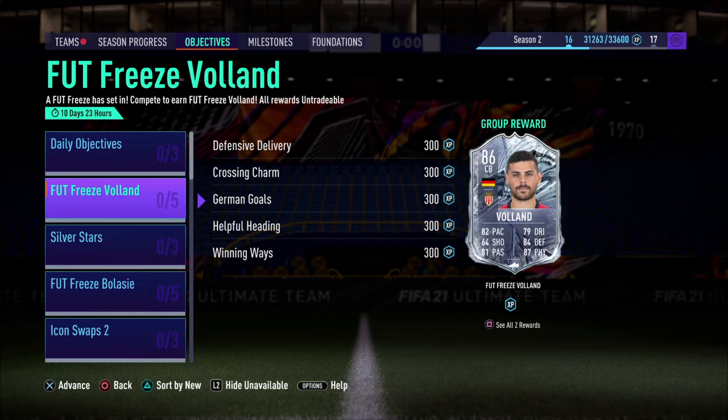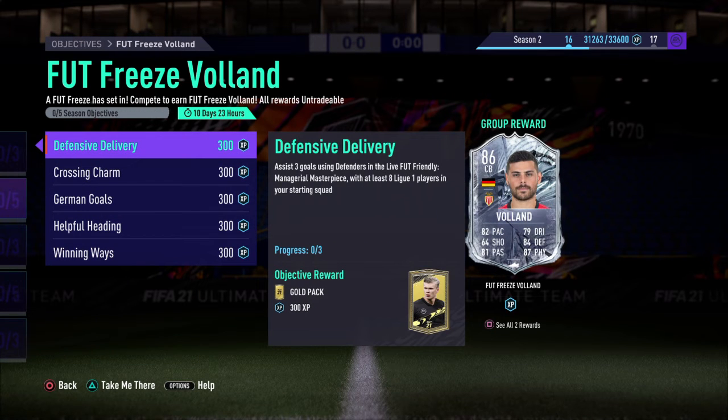Welcome back to another review on the channel. Today we're looking at the newly released Foot Freeze Volund, 86-rated. EA have released him as a center back, which is different to his old striker card. EA has massively decreased the shooting and increased the defending for this card — it's a bit of a weird one, as no other Foot Freeze has been this crazy of a change.